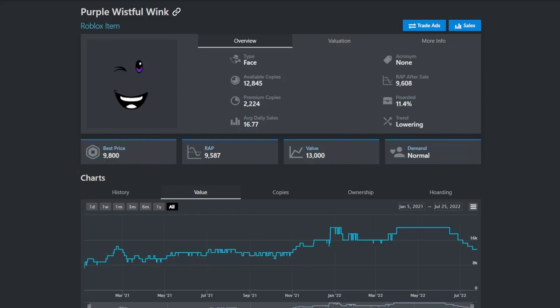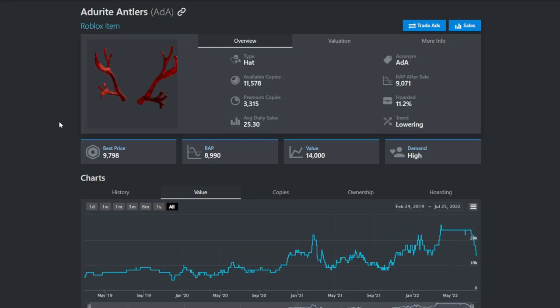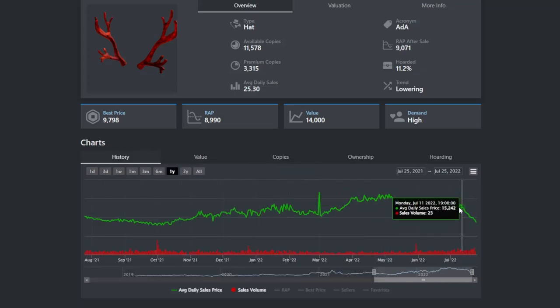Starting off are the green, purple, and blue wistful winks. These were in the last Cop or Drop video and are still performing badly — the value is still continuing to drop, so they still have the lowering trend. The next item to avoid is the otterite antlers, which has been performing bad for a while. It went all the way from 24k down to 14k and the history on the wrap has been terrible.